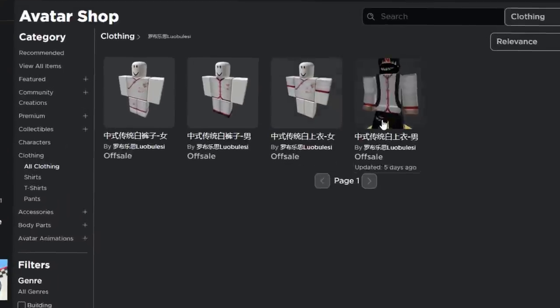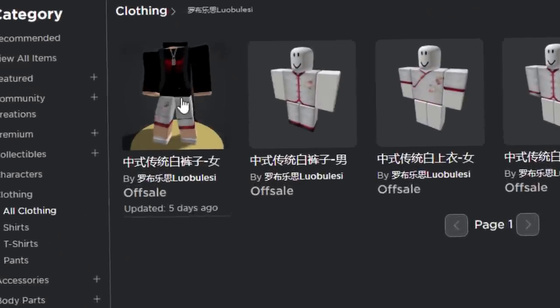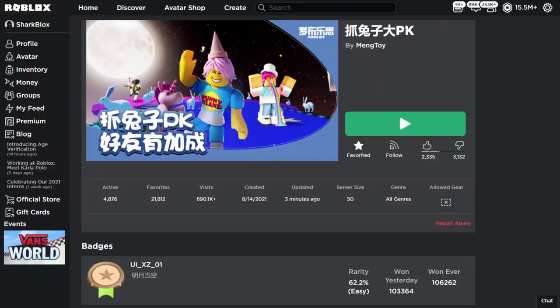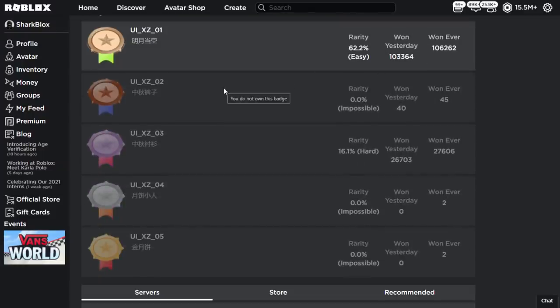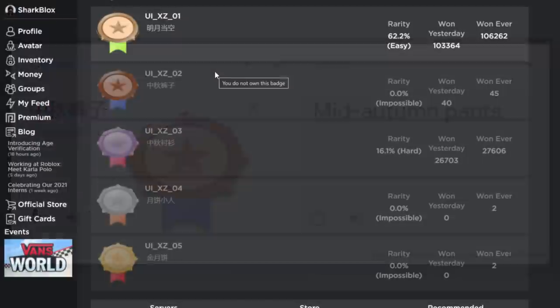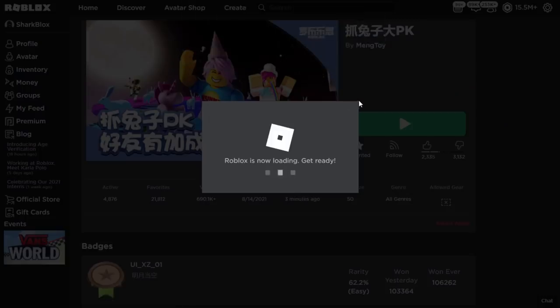They come in sets — I showed you guys how to get both of these shirts in my first video, and in this video I'm going to show you how to get the pants. The game is called PK by Meng Toy. The badge is called UI XZ02 — that's the badge you get for the pants — the Mid-Autumn Festival pants.